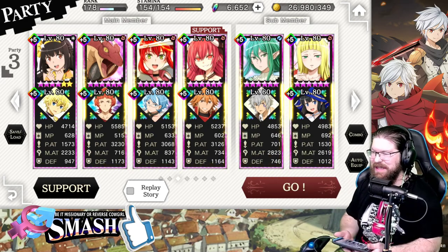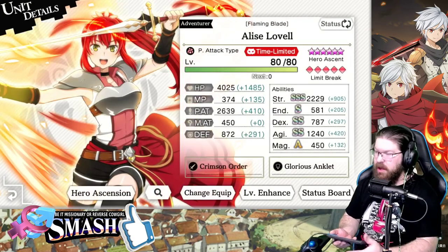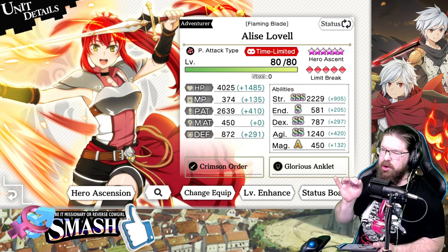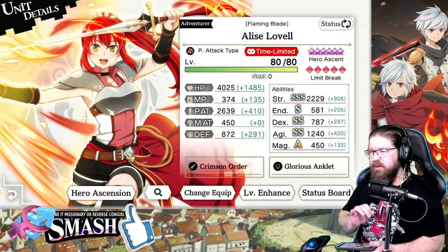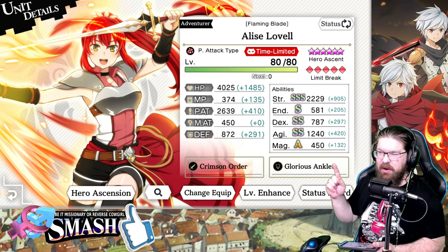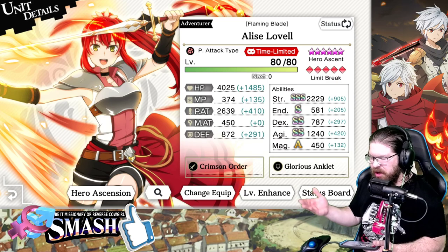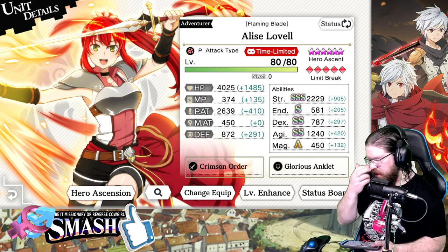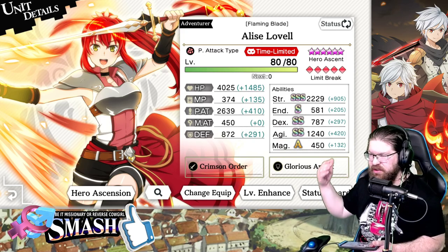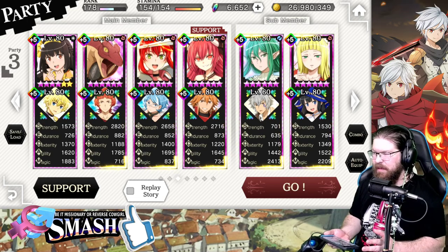I'm going to focus on more recent units that more people are going to have. I won't call this a whale team because a lot of these units have been around for a long time. If you were here during the anniversary, you probably have the physical Elise. If you don't, just pick another AOE fire unit — the main reason she's here is because she's a very good AOE fire, and there's a lot of AOE fire in the game. With this team we're generally killing around turn 6 or 7, and she's very good at both AOE and single target. You can substitute her for any recent AOE fire unit that does decent damage.